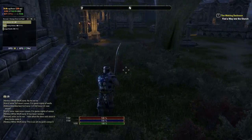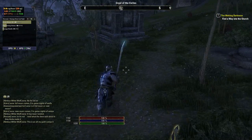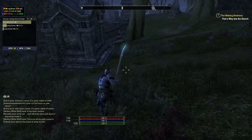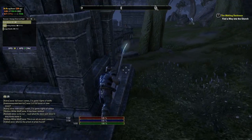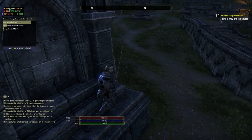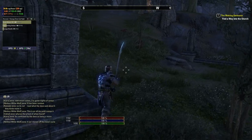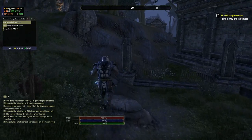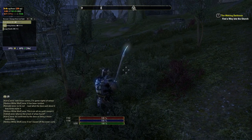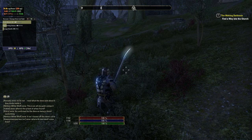If used properly, Recount can help you work the kinks out of your build, get the most damage possible out there — which is good if you're a DPS character — and can really help you raise your game. Now there is an improper way to use Recount: you can use it to get tunnel vision and become focused entirely on DPS, which if you are in a dungeon your healer will hate you for.